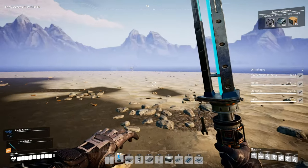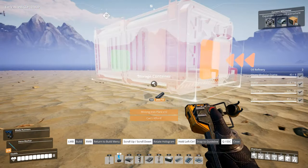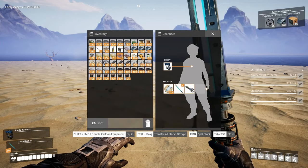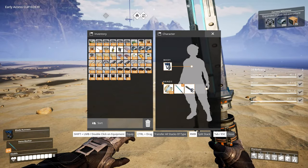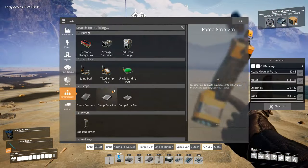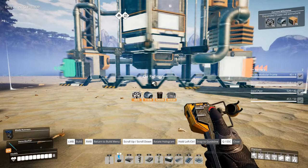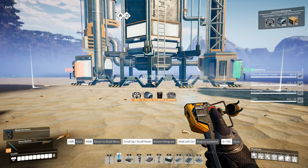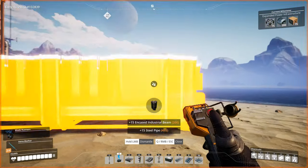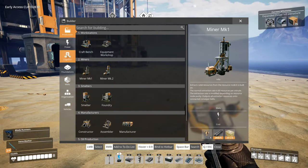There are a total of somewhere between four and six patches of pure oil nodes here so we can produce a lot of oil. This is 240 per minute without any power shards - that's really cool. We're going to build an industrial storage container and then build two oil refineries. This is a very temporary setup and these are going to go into a splitter-merger thing.